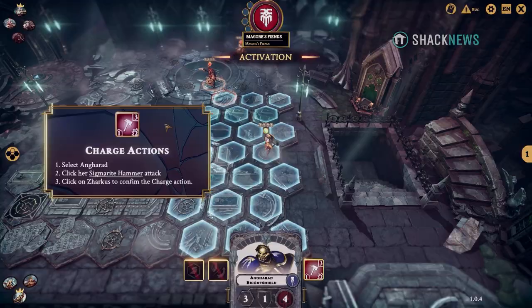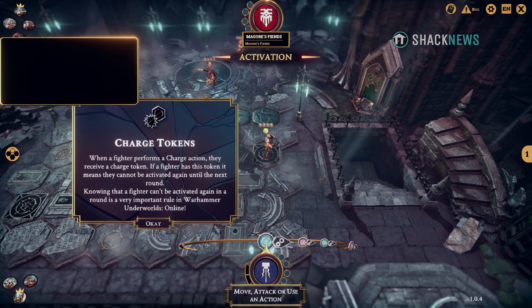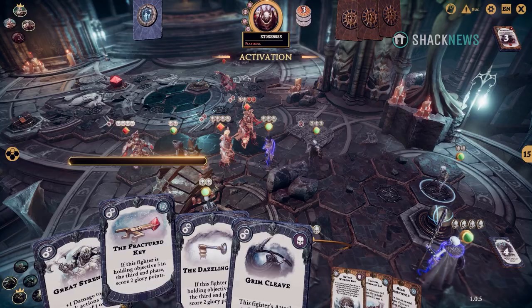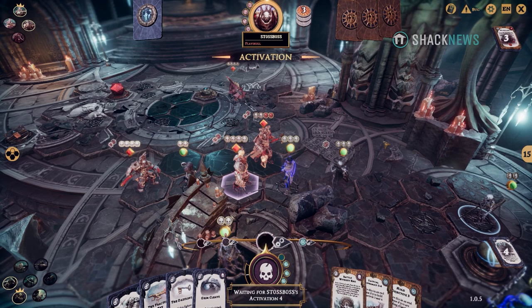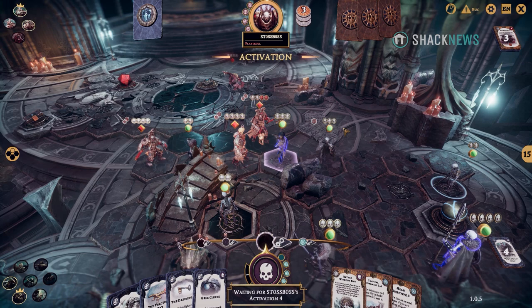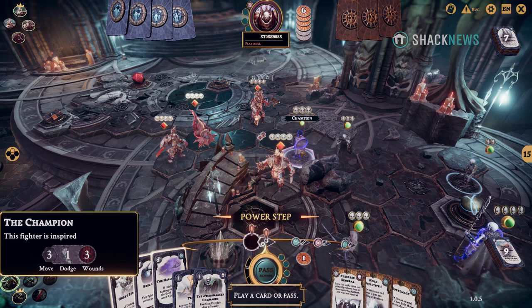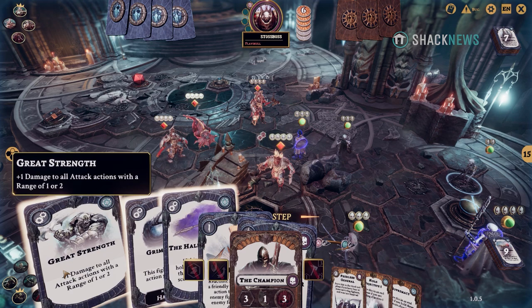Warhammer Underworlds may look complicated — and it is — but the game offers an extensive tutorial divided into three lessons that you can replay if you're still unclear on something. The UI is clean and simple to read. You always know what round and phase you're in, what units have activated, how many wounds they have, if they're inspired, etc. You can also click on models to see their upgrades, as well as both players' discard piles at any time.